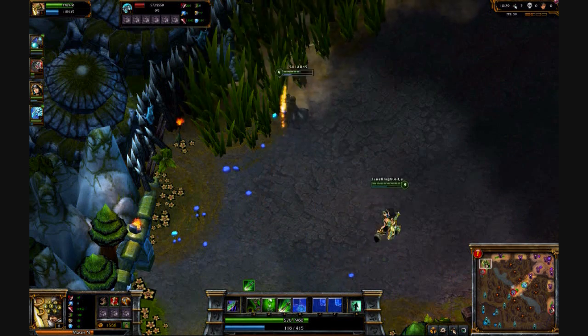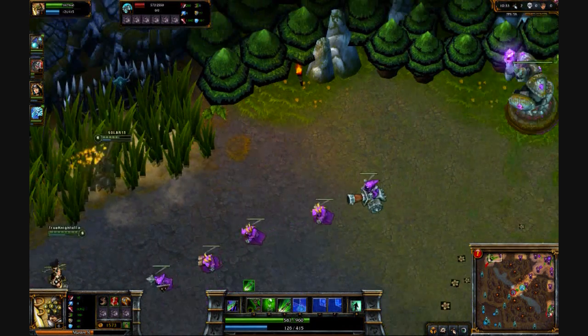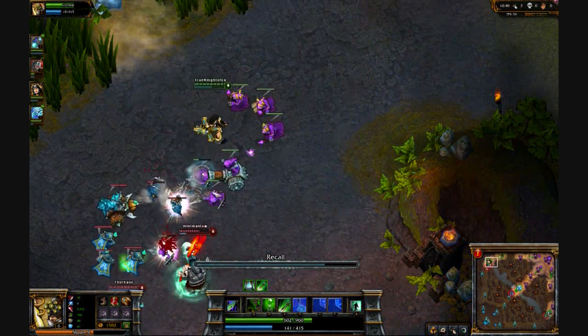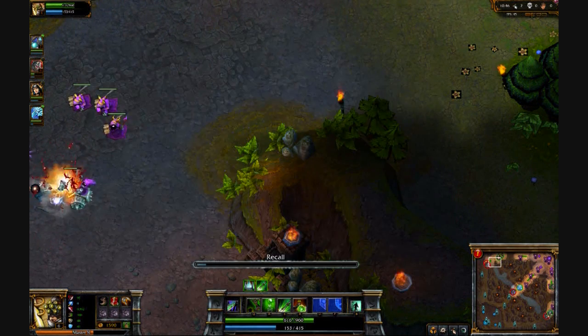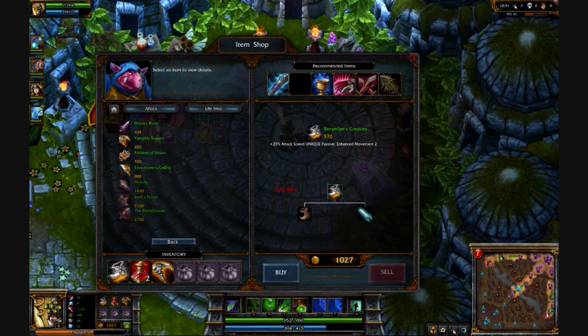I'm going to back off for now and probably go into this bush and meditate. Actually, I think I might buy something — I'm recalling. You can see how long it takes to recall from that bar at the bottom. I'm going to buy an Emblem of Valour and probably Berserker Greaves.